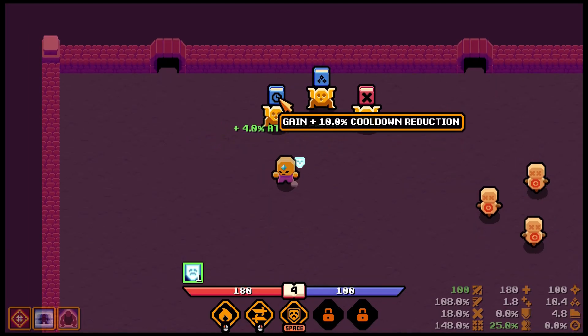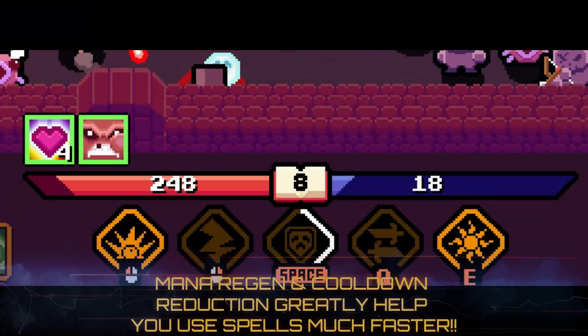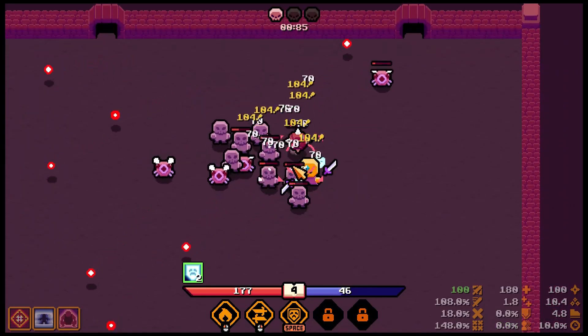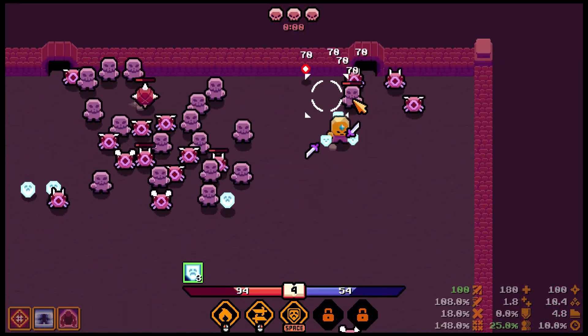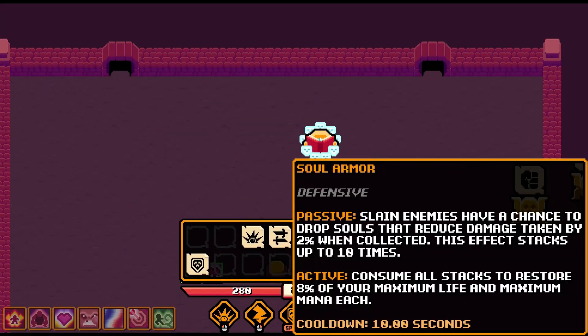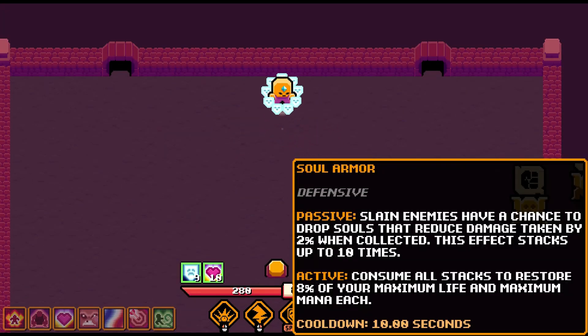Health and mana regen emblems definitely come in clutch when you're truly ready to arcane your way out of crazy times. Using the whirlwind death spell with a higher mana count practically makes you invincible at close range. This has to be one of the best spells to have after round 5 onwards.